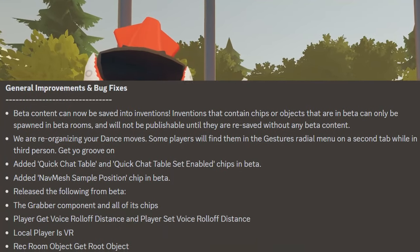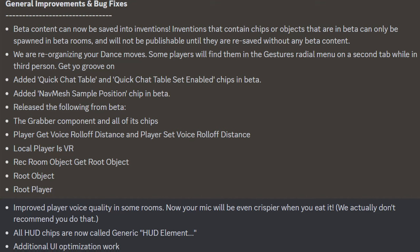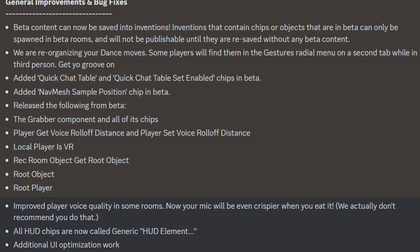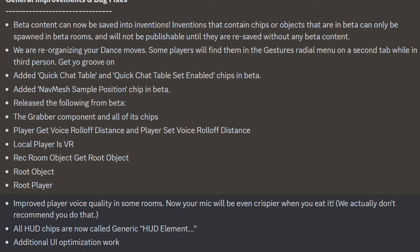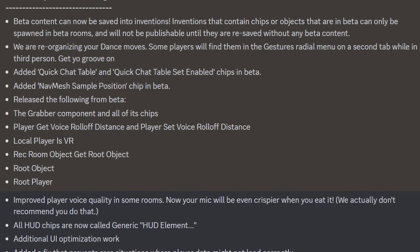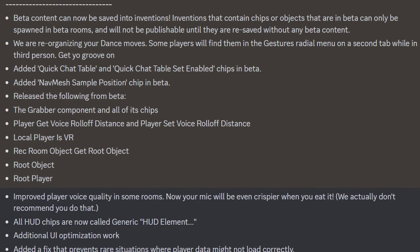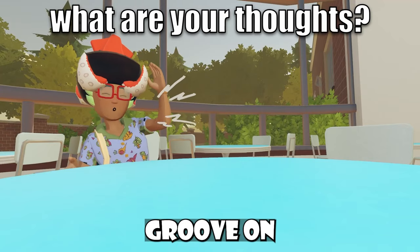For general improvements and bug fixes, beta contents can now be saved into inventions. Inventions that contain ships or objects that are in beta can only be spawned in beta rooms and will not be publishable until they are re-saved without any beta content. They are also reorganizing your dance moves — some players will find them in the Jester's radial menu on the second tab while in third person. Get your groove on!